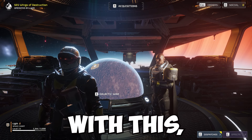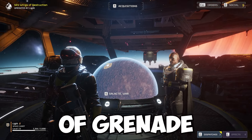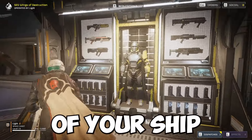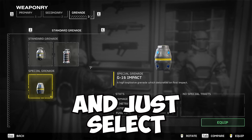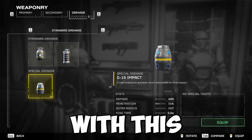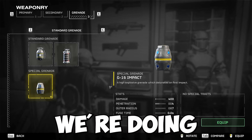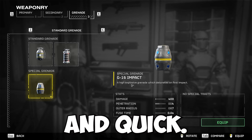Starting off with our recommendations, the first thing I recommend is any type of grenade, more specifically an impact grenade. You can find this by making your way inside your ship and going over to your armory, then selecting grenade. I recommend the impact grenade because it explodes on contact, and since we're doing a bit of a speed run, that makes it really efficient and quick.